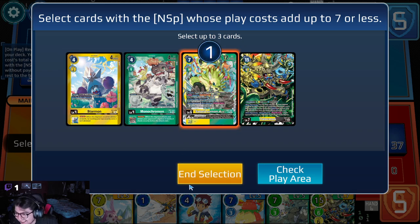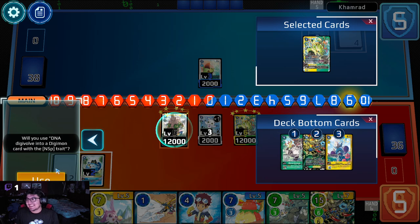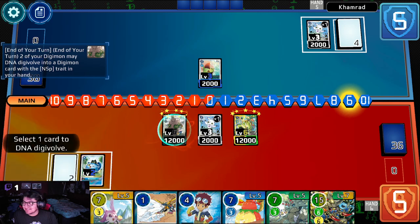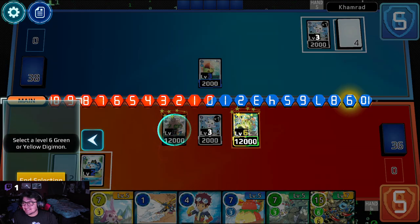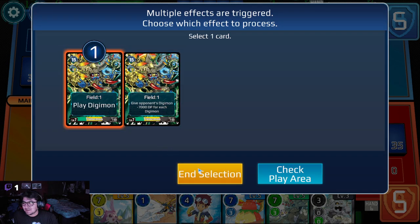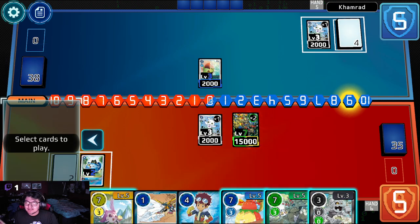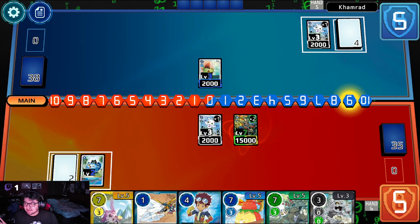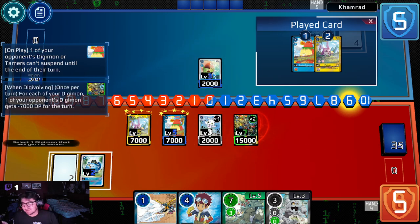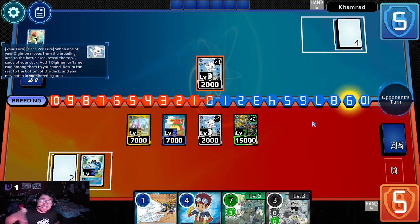We hit it! We did it! Use — yes, yes, yes. We're going to get this, doing this, and this. Drawing a card. We're going to play two Digimon. Actually, that's going to die, so we'll play this and this. And then we're going to give it minus 21,000. We took a gamble and it worked. They do have nine memory, but it worked.